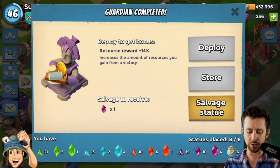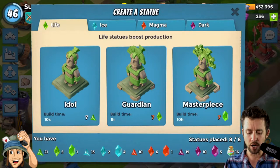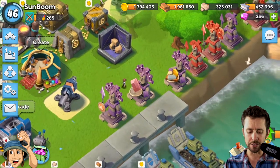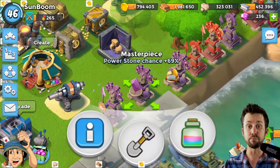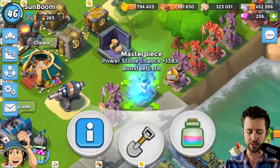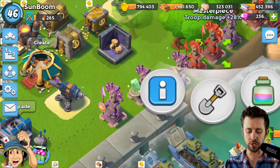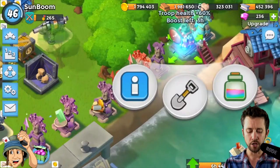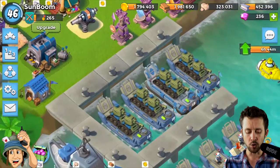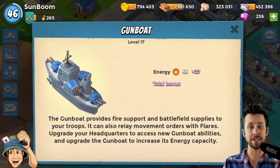My wife right now has 16 power powder. Let's go to her Sculptor — we're going to salvage a resource reward statue and give her a crystal. I'm going to boost her GBE Masterpiece at 22, boost her Big Power Stone Chance at 69, boost her Resource Reward at 43, and then boost her Troop Damage and Troop Health as well — that'll boost the tanks' health.